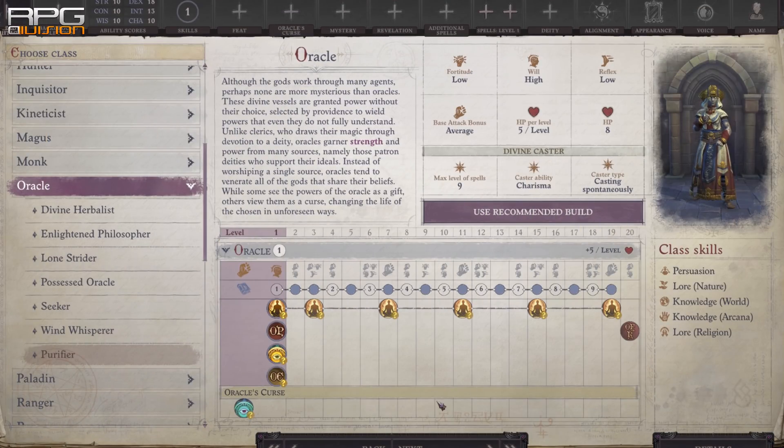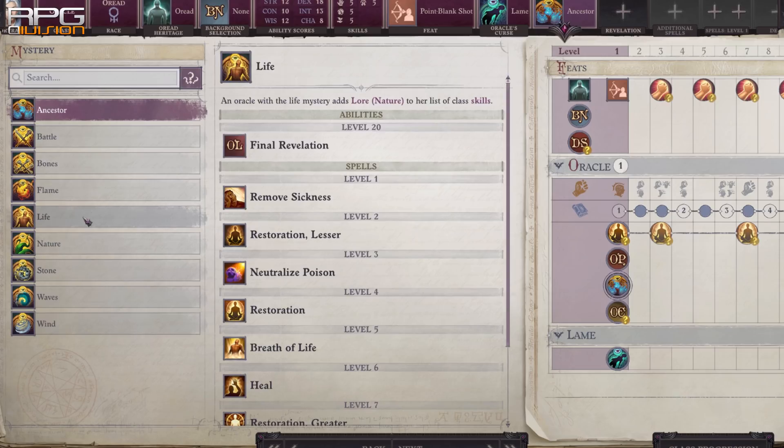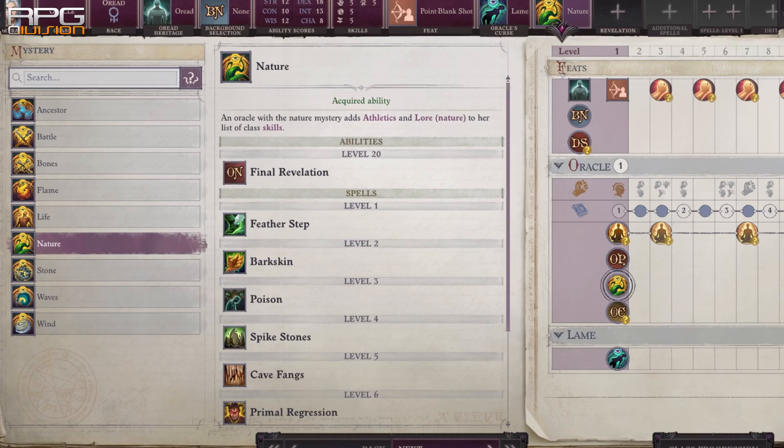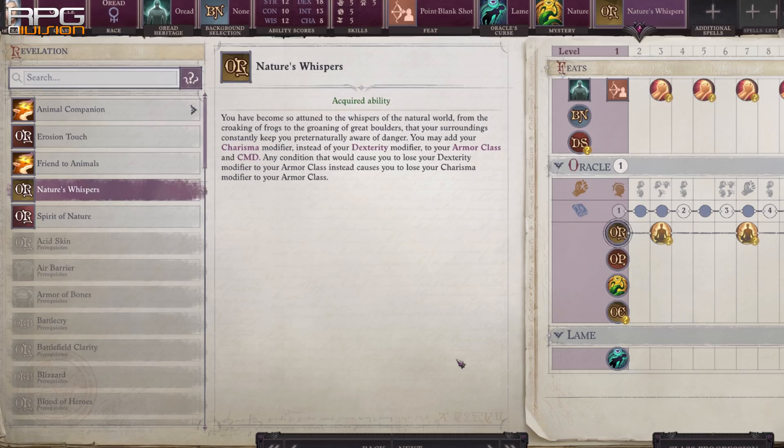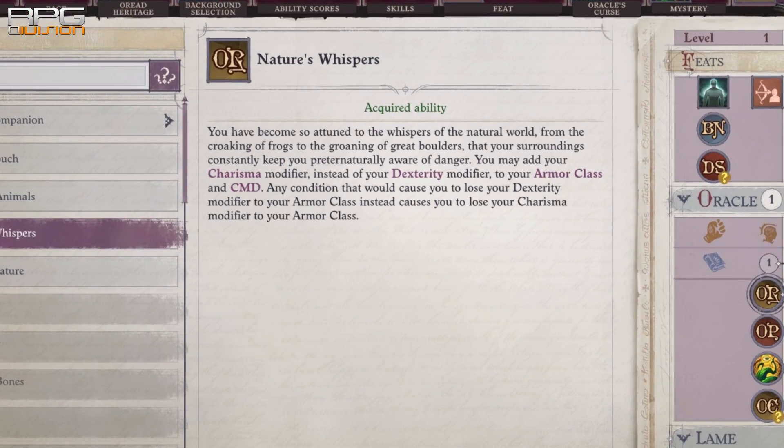1 level into Oracle to get the Nature's Whispers revelation is a great addition to any Charisma-based class because it adds Charisma to AC, and that stacks with Scaled Fist Monk's Charisma bonus to AC. Add 2 levels of Paladin to add Charisma modifier to saving throws and you've got yourself one tanky character. Revelations are really good generally, so there are many options to explore besides Nature's Whispers.